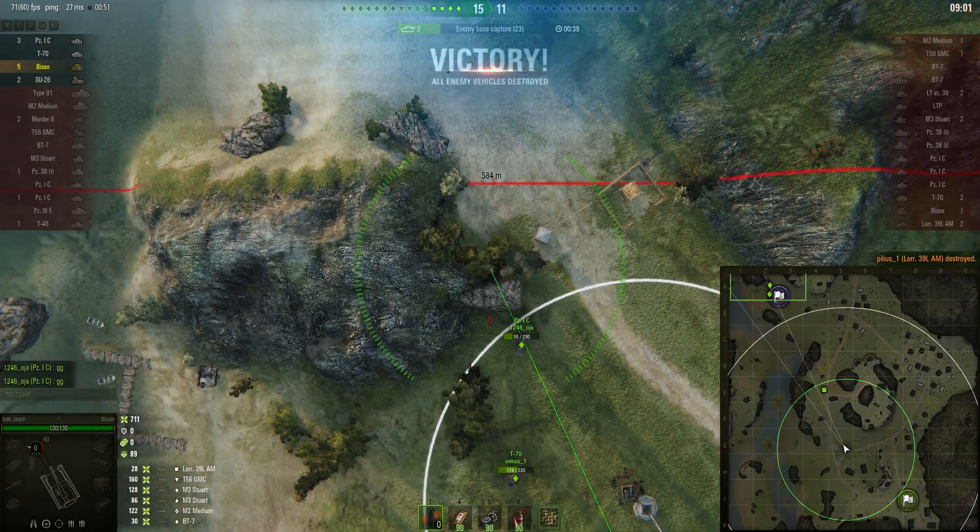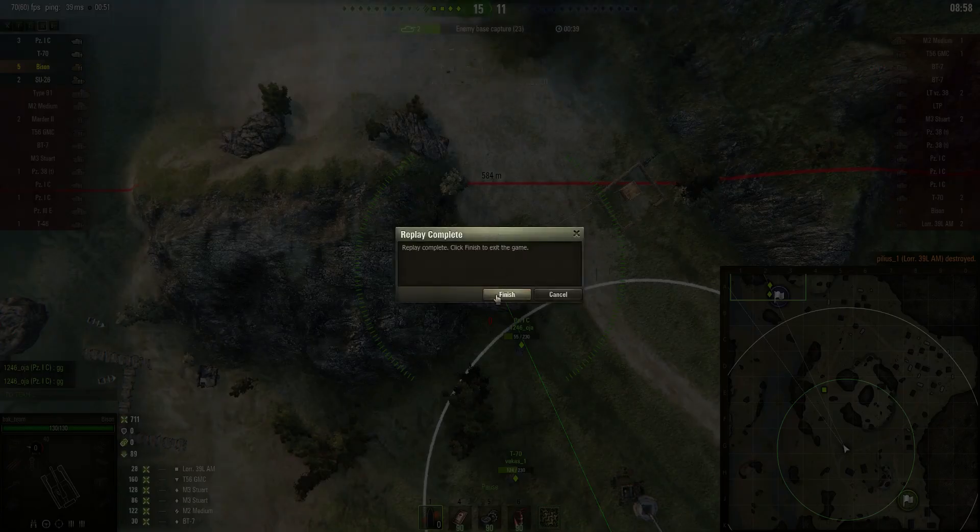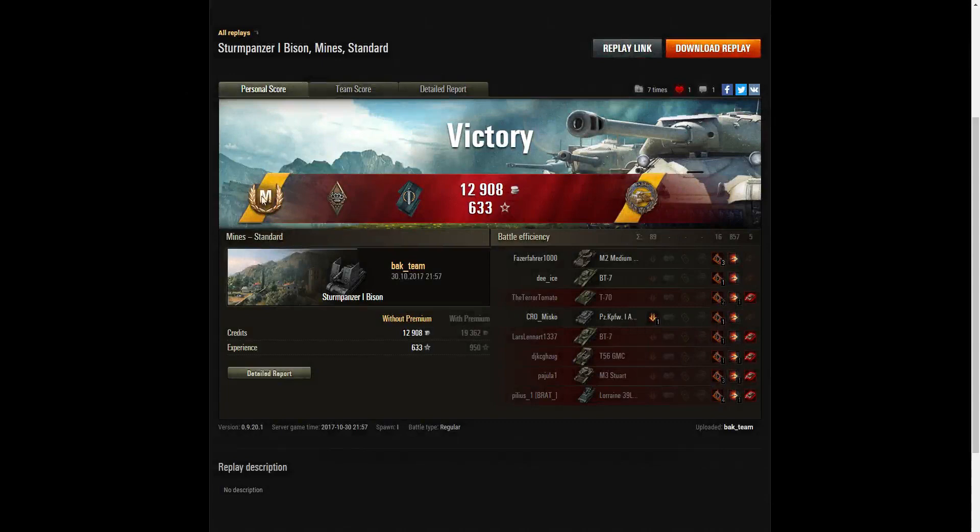It does help to dial in the aim fully when using the Bison. He earns an Ace Tanker — unsurprisingly for Backteam. He did very well in the Sturm Panzer I. He got a Bruiser Medal for getting at least five critical hits — he got 16. He also picked up a Fighter badge for at least four kills — he got five. And because he used all his ammunition and got a kill with his last shell, he picks up a Fadın's Medal on top.